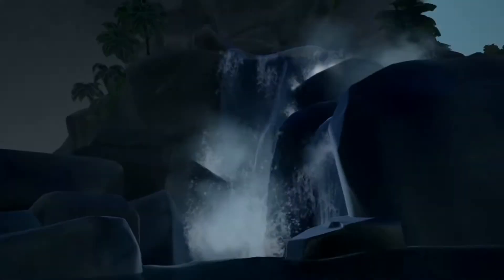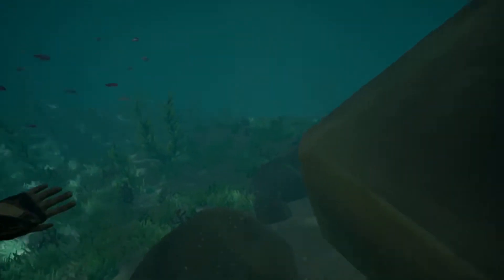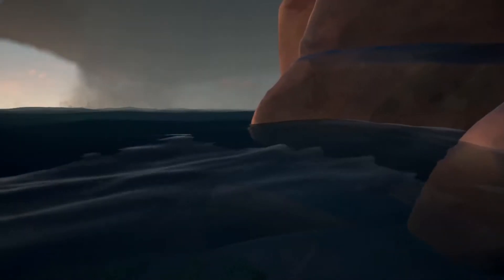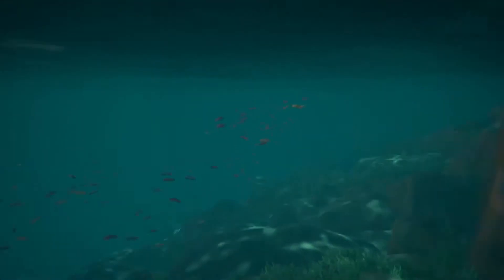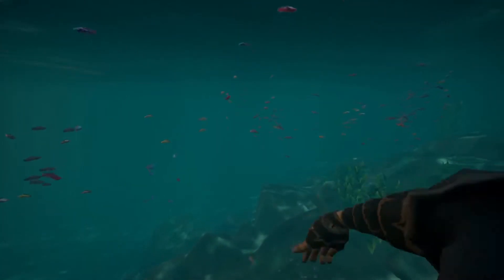Over here on the other side of the waterfall, I wonder if I can get right up next to that when I get up there. There's a mermaid down there. Sometimes there's loot hiding in this crevice, so if you ever come over to this island check there for loot - it's a good loot hiding spot. Let's just check the water here; maybe the ghost likes to sleep underwater.